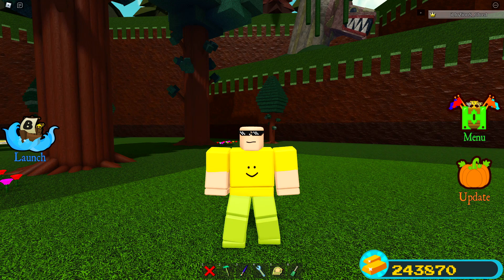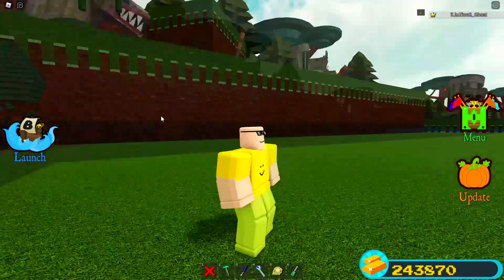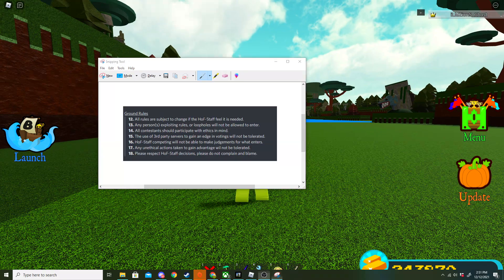The build must be clearly related to the theme — visually related, without just a title explaining it. It must not be pixel art, must not have any non-buildable elements such as overlays, edited text, green screens, or shaders, and must be submitted as a single image. Any forms of cheating or exploiting will result in immediate punishment. And a reminder: any violation of these rules may result in heftier punishments due to the nature of this event — so if you get caught cheating you might get a permanent ban.